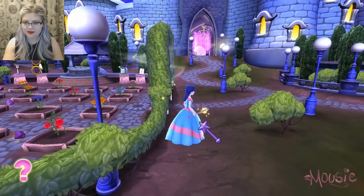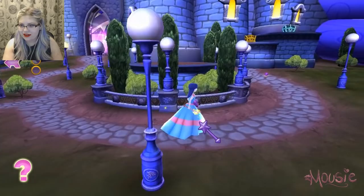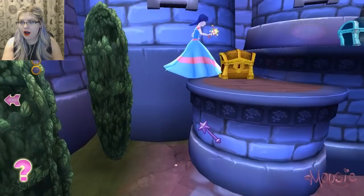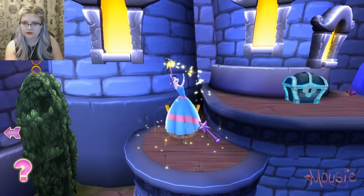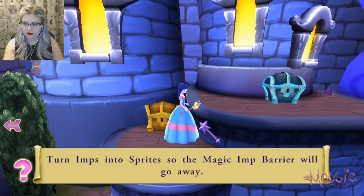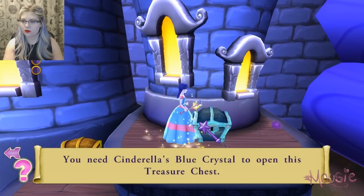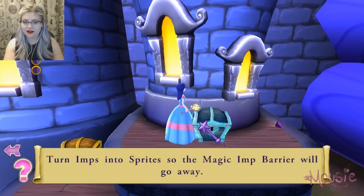I wish there was a way to turn the screen. I love how pretty her dress looks — we're a princess! You need Cinderella's blue crystal to open this treasure chest. Turn imps into sprites so the magic imp barrier will go away.